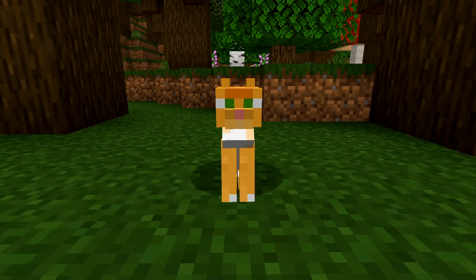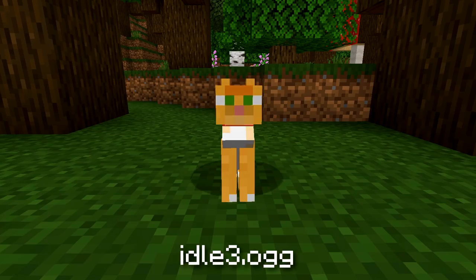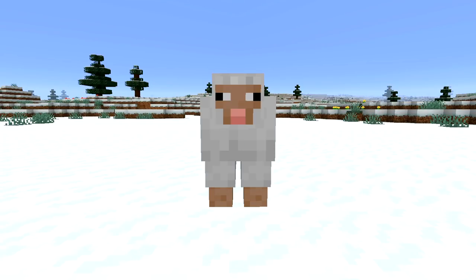Coming in later in the song is an accordion playing an ascending harmony line. Since it's not too much of a significant part, let's just use another sound of a cat meowing for it. Filling out the ukulele early on in the piece is an acoustic guitar. Since wall blocks in Minecraft create a guitar note block sound, I reckon it'd be pretty fitting to let a sheep take care of this part. I can't lie, this sound might get annoying throughout the song, but whatever.